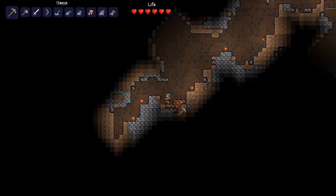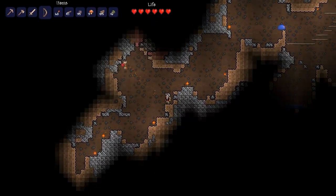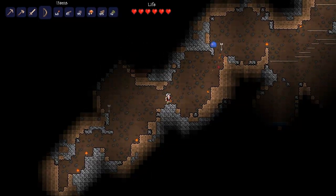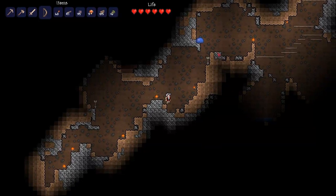I know what I need is lots and lots of iron, so I can make some armor and some tools and some better weapons — because the copper sword is not exactly stellar. Hello there, blue slime. Come on down, buddy. I'm not going to hurt you. Much.